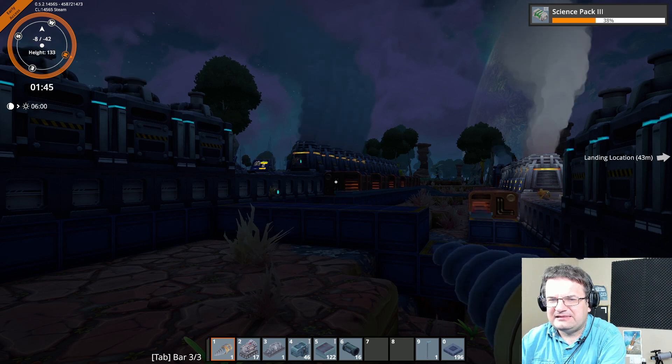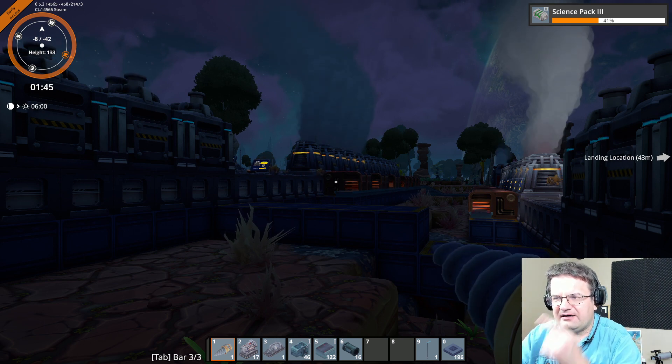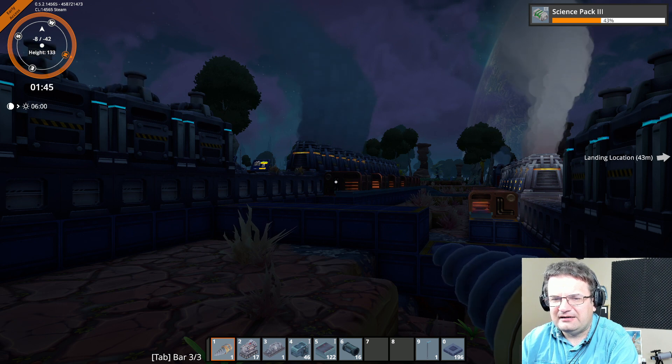We've got some stuff that's going to be a little bit tricky. Power lines are one of the big things because we've got to figure out how to power our mine first of all.